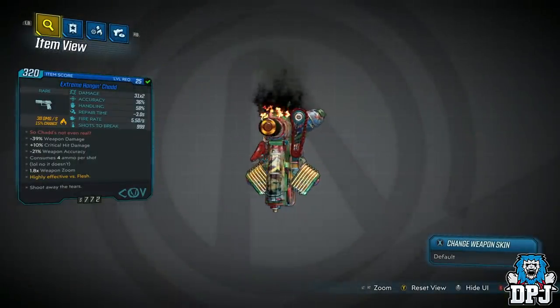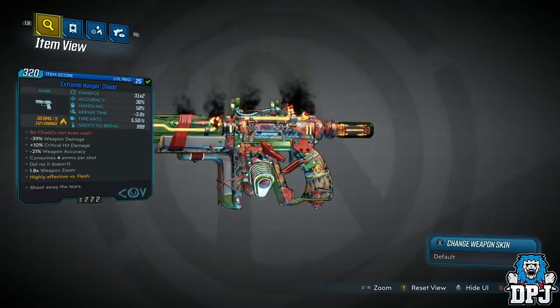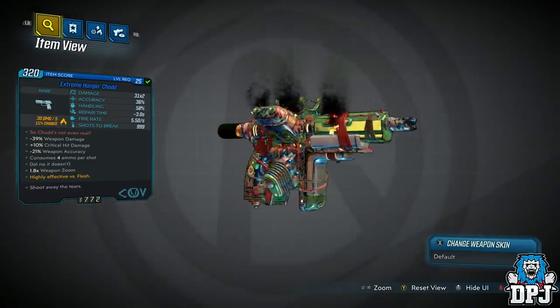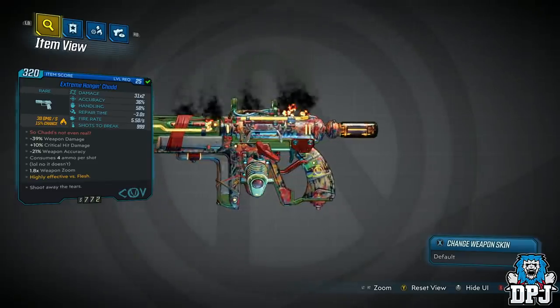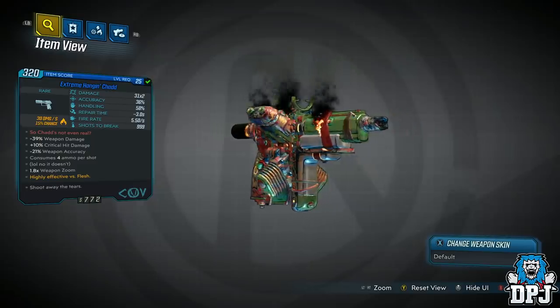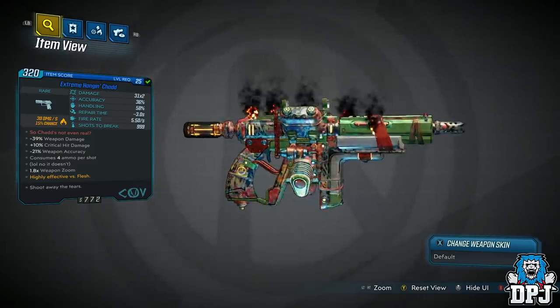With its stats actually giving me a giggle or so: minus 39% weapon damage, plus 10% critical hit damage, minus 21% weapon accuracy, consumes 4 ammo per shot — lol, no it doesn't — 1.8x zoom, and is highly effective versus flesh. It also shoots away the tears.